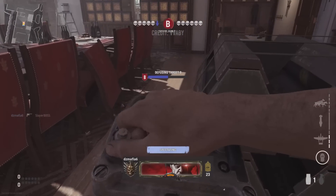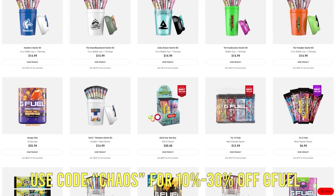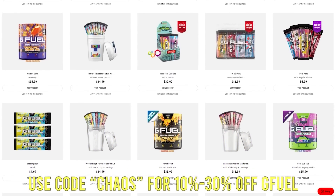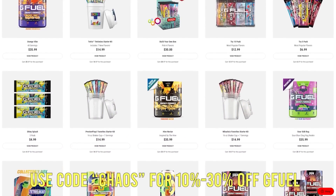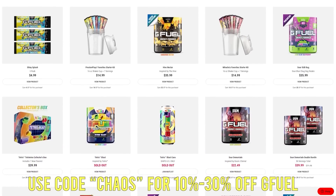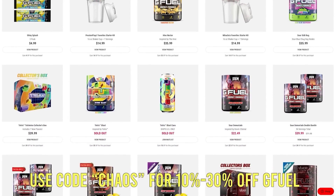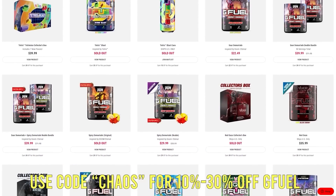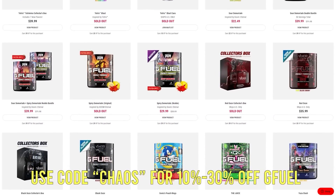Before we move on to number eight, if you get anything from gfuel.com, use code CHAOS for up to 30% off. They are dropping stuff left and right, whether it's plushies, tubs, or cans, it doesn't matter. If it's time to stock back up, the link is at the top of the description. And if you use the code, take a screenshot and hit me up on Twitter so I can show you some love.